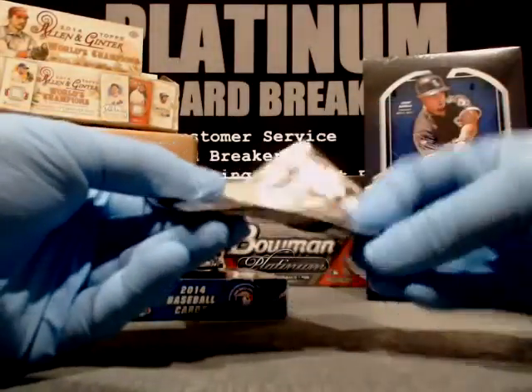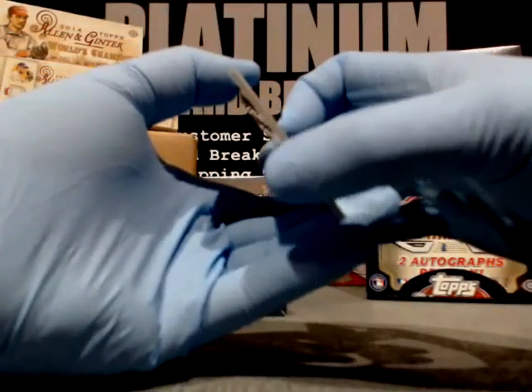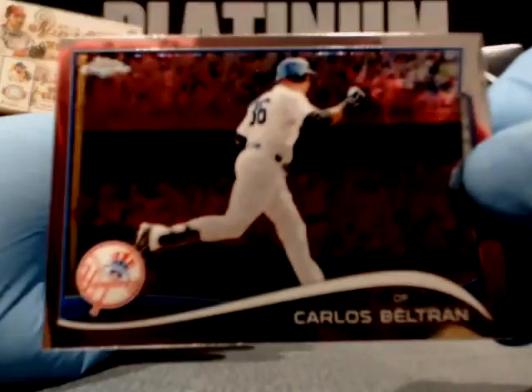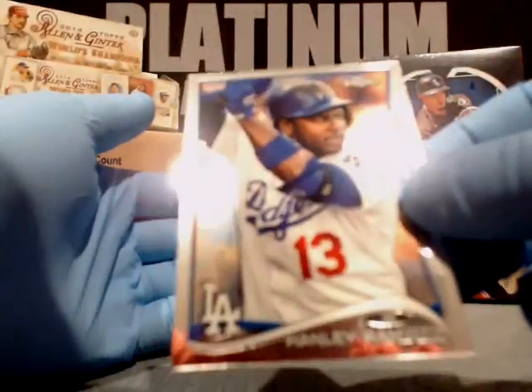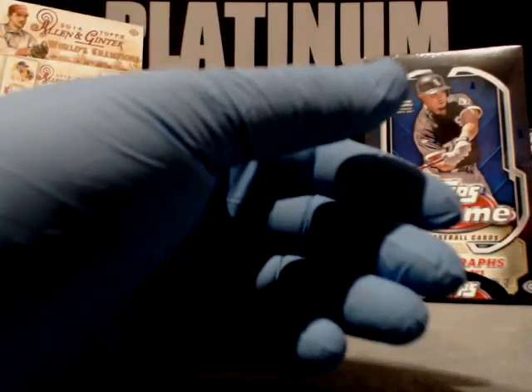The Yankees lost a doubleheader today — crazy. You see Giancarlo Stanton? He busted his face. Look at his face getting pushed back — the ball already hit him. I think he's done for the season; he's getting metal rods in his face. He had a good set of teeth, too. Carlos Beltran, New York Yankees. Ron, Atlanta Braves. Shane Victorino, Red Sox. And Hanley Ramirez, Dodgers.